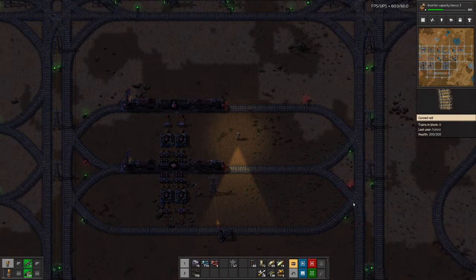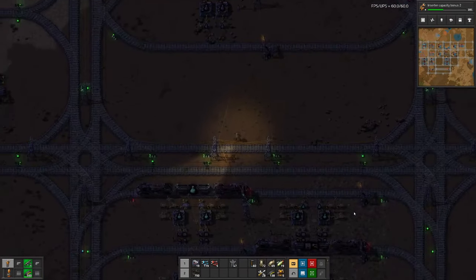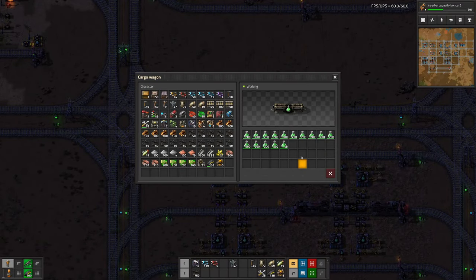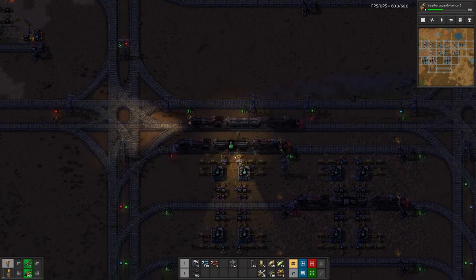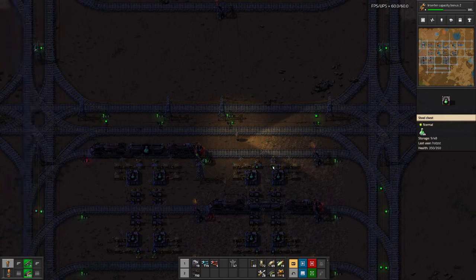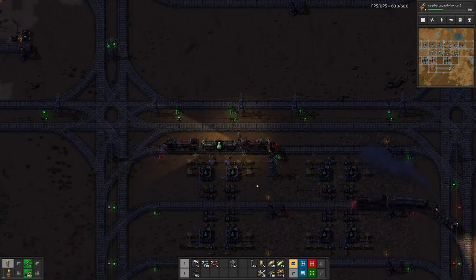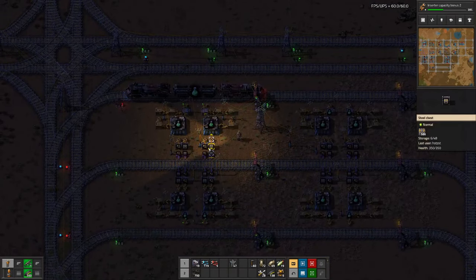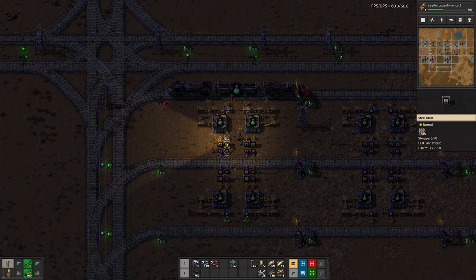Hello boys and girls, welcome back to Beltless Factorio where we are still waiting for our first train with green science. We have 2,800 loaded here and once we hit 4,000 it will move to the second station, which should then have the order for 4,000 available to load. We do have a bit of supply here, so that should be good for another almost 600 bottles.